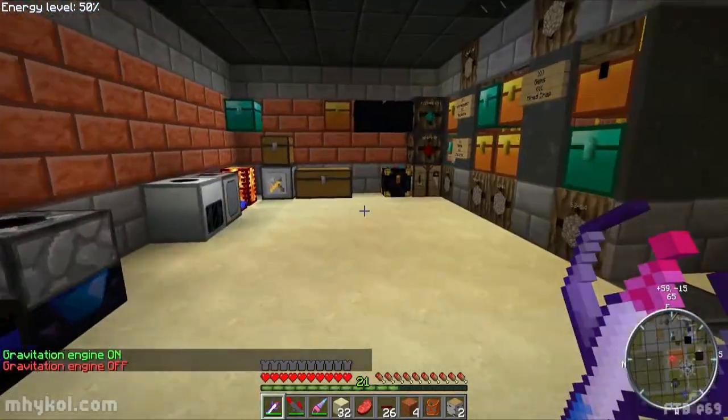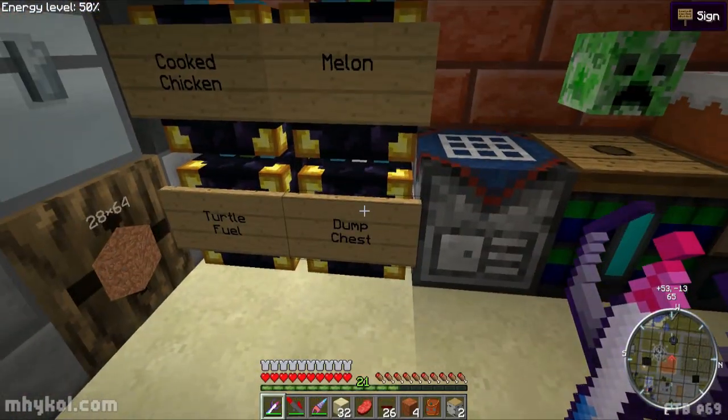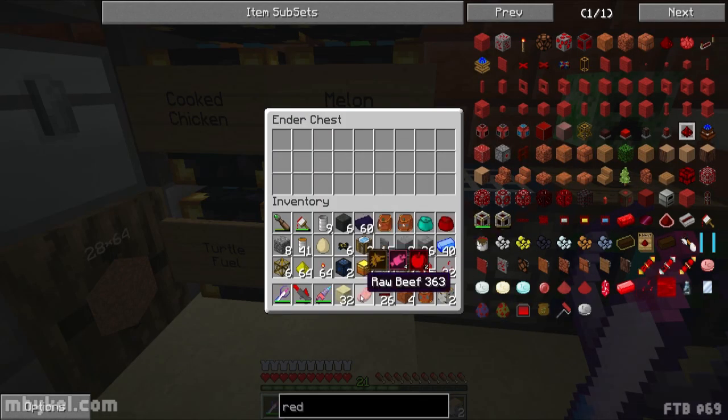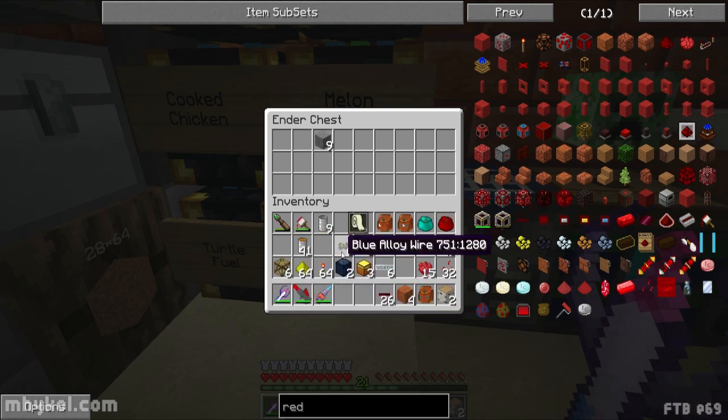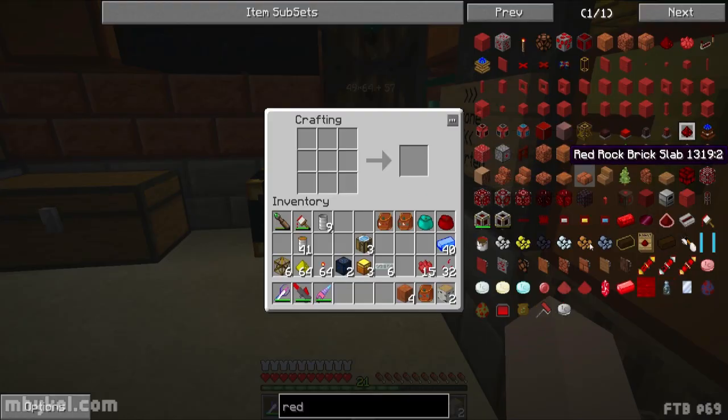Back to things being made. I need to dump things out of my chest — get rid of the net, that, and those. We don't need lead, basalt papers, eggs, cobblestone, or blue alloy wire. There we go — finally, what a pain.